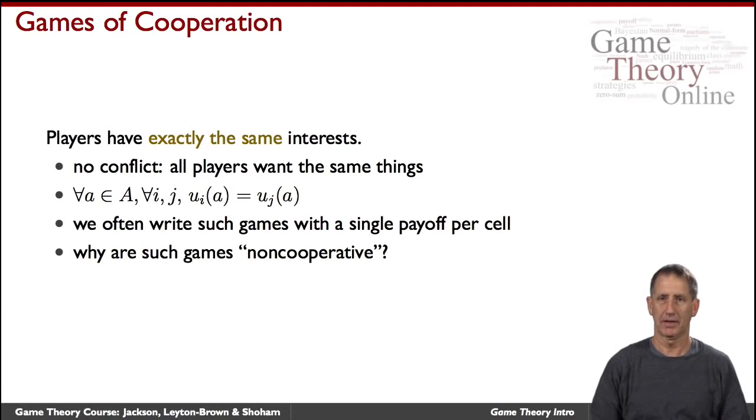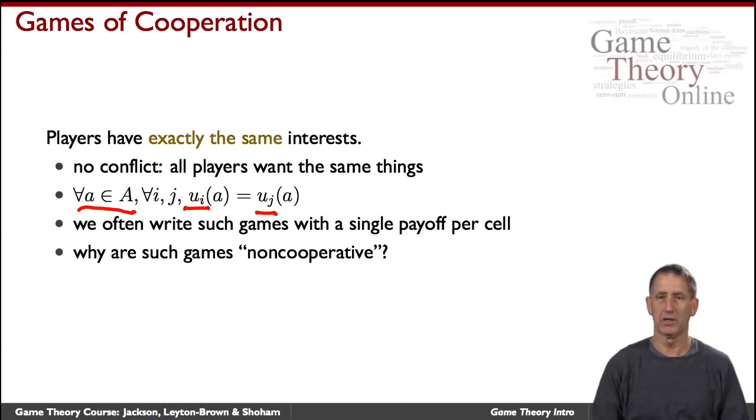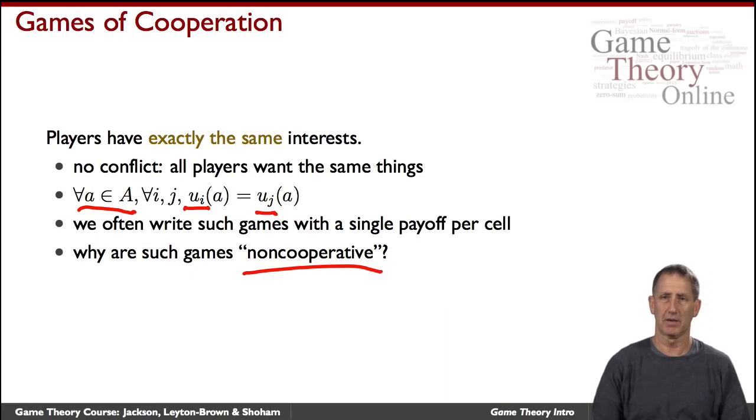At the other extreme are games of pure coordination or pure cooperation. In this case, all agents have exactly the same interests — their payoffs for every action vector they take are identical. So the utility for player i always equals the utility for player j for every action vector they choose, and we only need to write one number in each cell of the matrix since it's common to all players. This drives home the unfortunately named 'non-cooperative game theory,' which would suggest these games describe inherently conflictual situations, but as we see, they apply also to games where the interests of the players coincide.